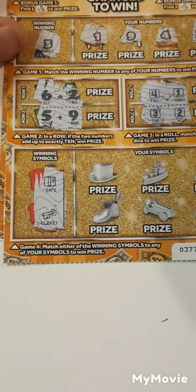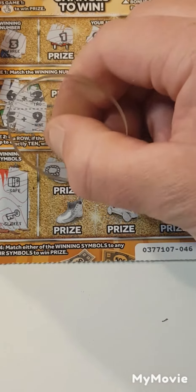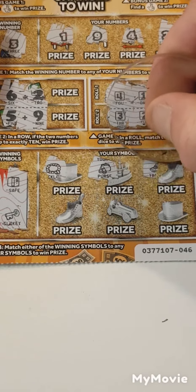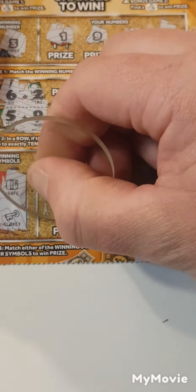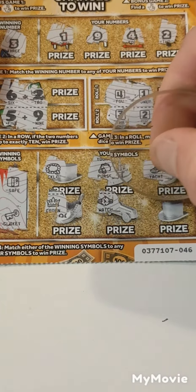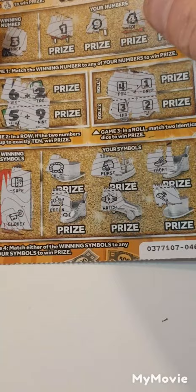The safe and a gold key — can we find them? We have a necklace, purse, purse, yacht, a crown, a watch, and a plane. So nothing on that one.